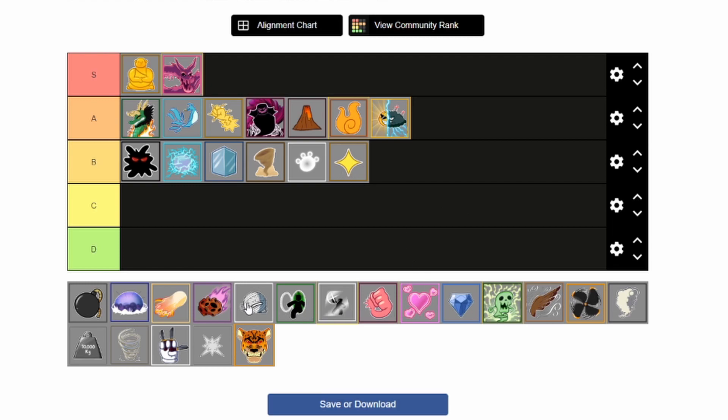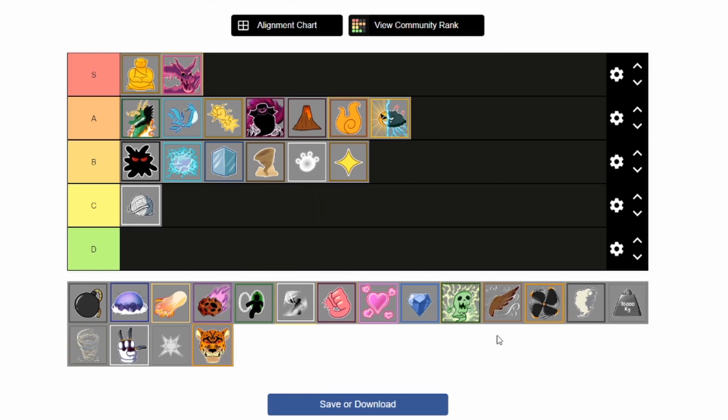Next one is String — I'm putting it down here. The AOE part isn't that good, damage output isn't that good either. The flight is kind of bad as well. C tier — most of the moves although they have AOE, the AOE is not that accurate.